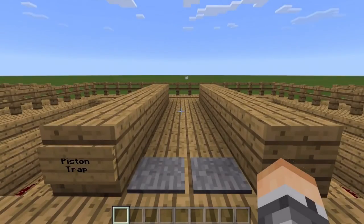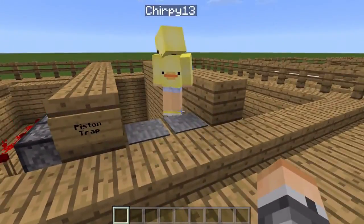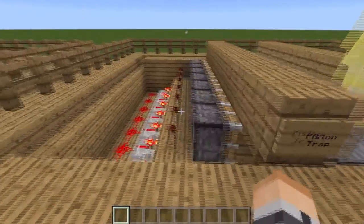This one is the piston trap. You just walk across the bridge, and when you do, it opens into a deep pit into the void.